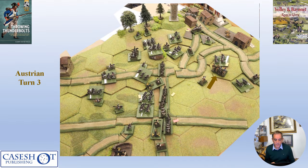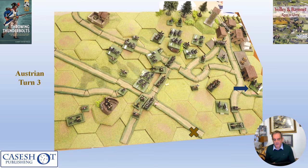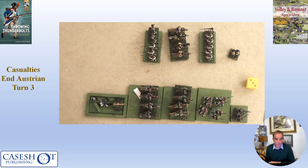In Austrian turn three, Austrian cavalry attacked Fiorella's infantry trying to make space for a withdrawal. However, Algorel's infantry destroyed one Austrian infantry unit through defensive fire. Austrian light cavalry successfully forced back one of Fiorella's stands, though Zabottendorf's other cavalry failed its morale test and was destroyed. Casualties at the end of Austrian turn three were evening up: five French stands destroyed and four Austrian stands.